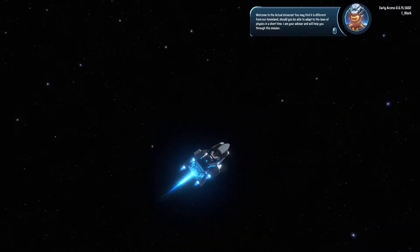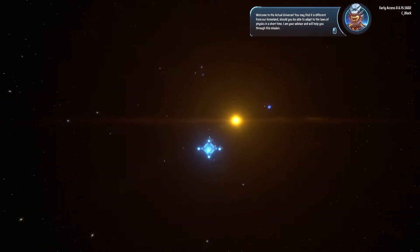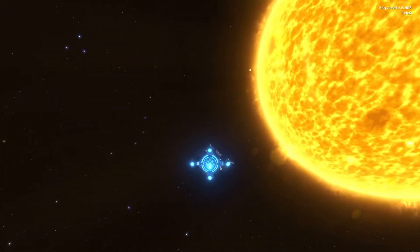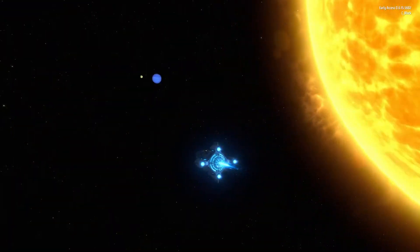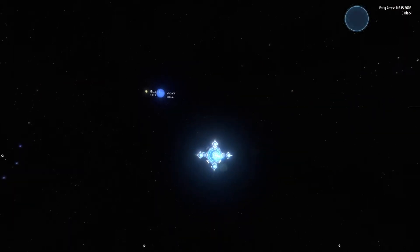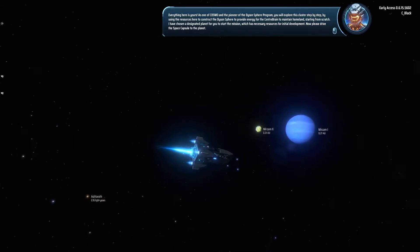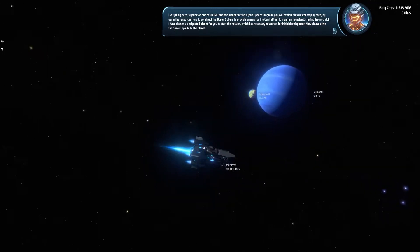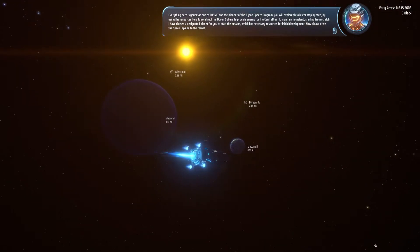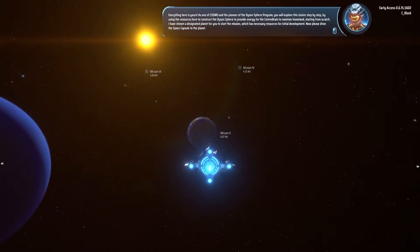Let's go ahead and start the game using logistic stations to auto-manage logistic networks. I'm excited — welcome to the actual universe. You may find it's different from our homeland. Should you be able to adapt to the laws of physics, I am your advisor and will help you through this mission. Everything here is yours as a pioneer of the Dyson Sphere Program. You will explore this cluster step by step, using resources here to construct the Dyson Sphere. Starting from scratch, I've chosen a designated planet for you.